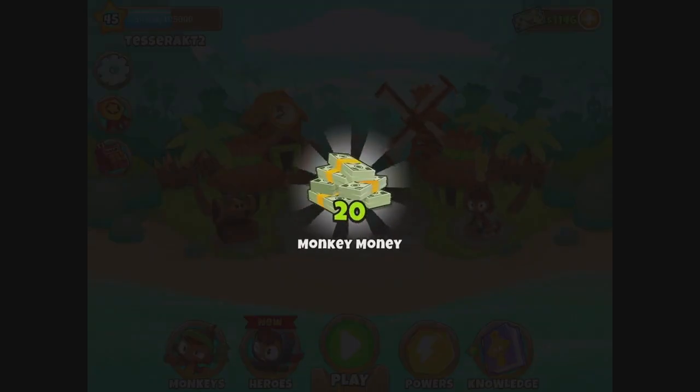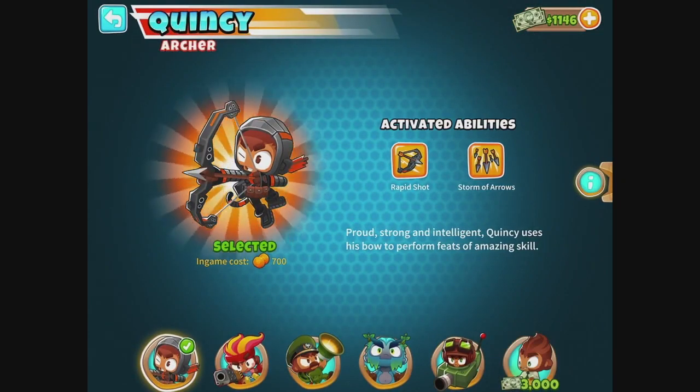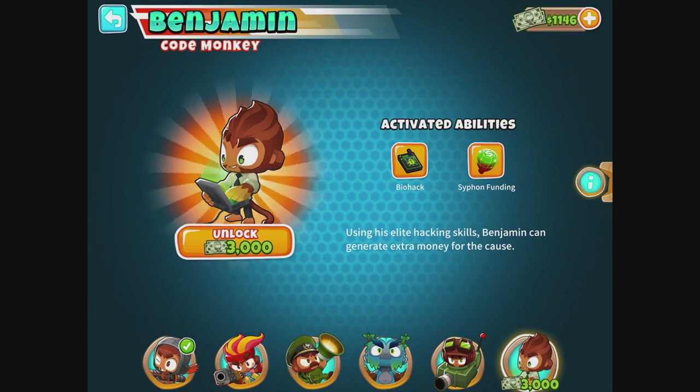Today, they were offering 50 monkey money for just a free review — did that, then opened that treasure chest, and looks like there's another new hero. Benjamin from Code Monkey, or the Code Monkey, something like that.